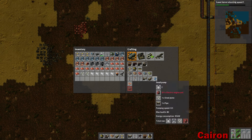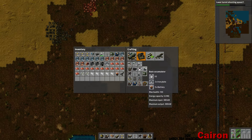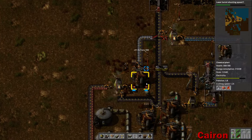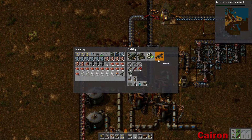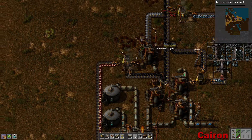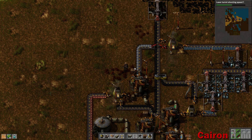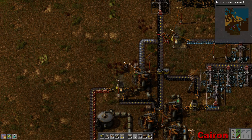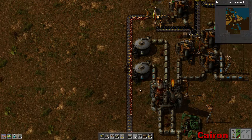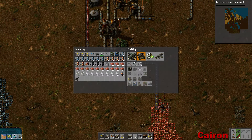We need energy accumulators and we need laser turrets. These need batteries. Energy accumulators — basic accumulators need five batteries and ten iron plates. Ten seconds. Fifty-one batteries. Let's do these first. We'll do four laser turrets. Grab all of our plastic out of here. And there we go, all better. We'll do one energy accumulator.